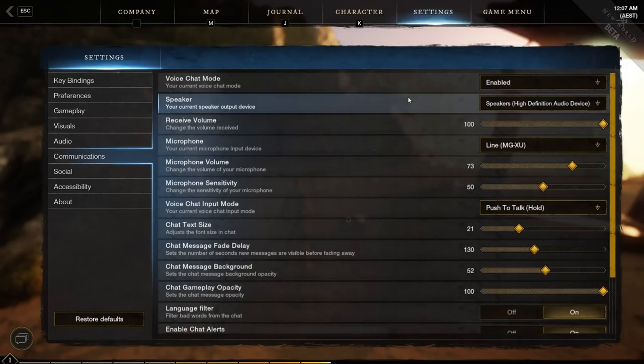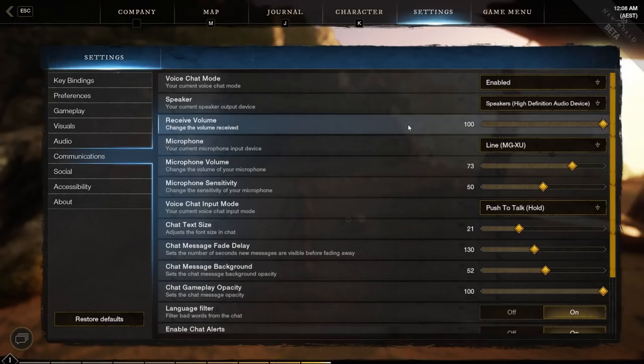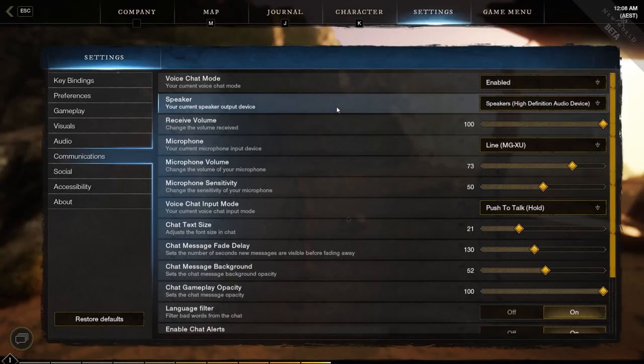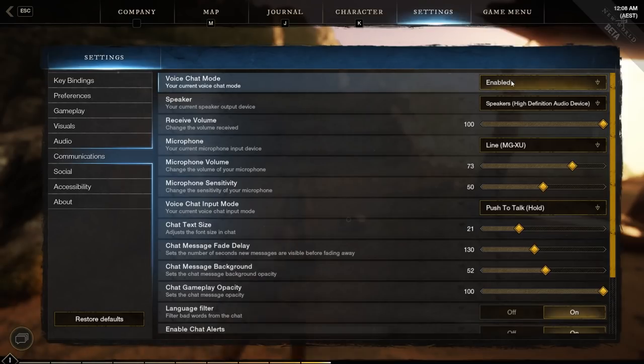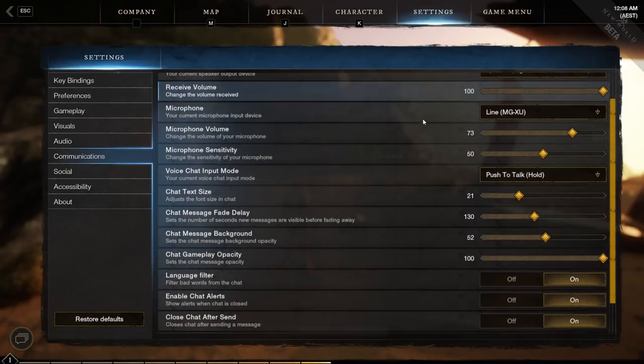Communications is an important one because it doesn't necessarily always work by default. Enable voice chat if you want to use it. Often you will have to change your speaker and maybe also your microphone — for me these were not set correctly, which meant sound wasn't actually playing. You'll know it's not working when you see a speaker icon above someone talking but you can't hear them. Make sure those two settings are correct. You can also set your voice to group only so only your party can hear you.